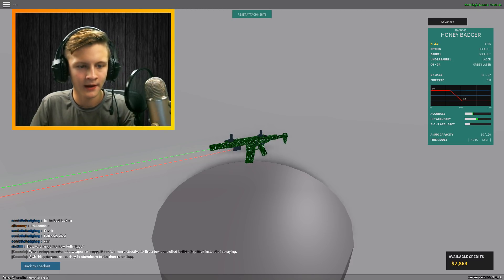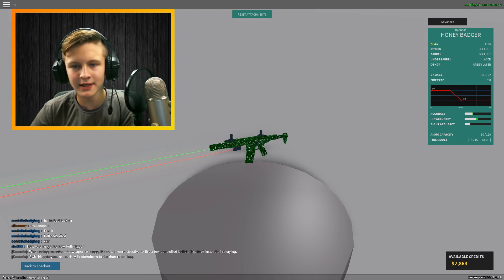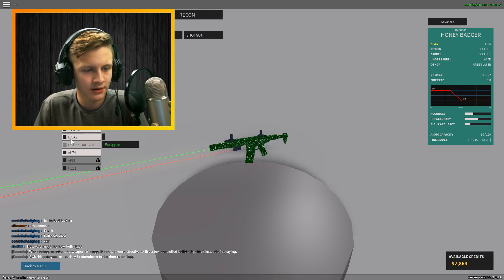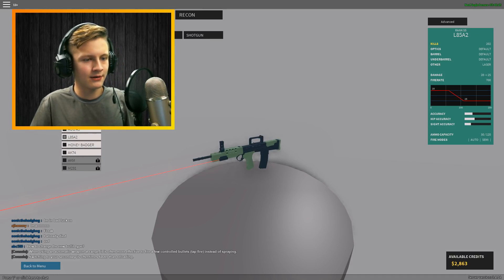Here we go — unlock kills: 2,000 kills and we can get a hollow point round. So we're getting somewhere, guys. The Honey Badger has got hollow point rounds.